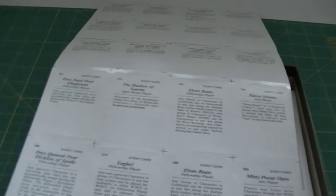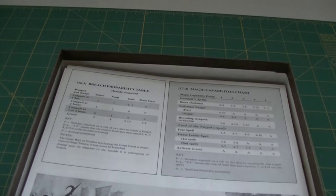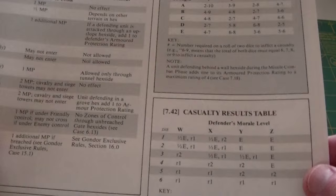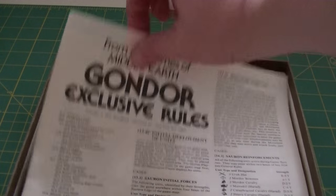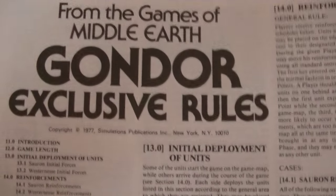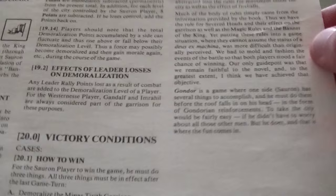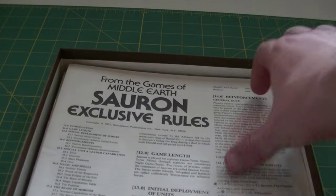There's Tom Bombadil intervening - something missing from the movies of recent years. Looks like here we've got the Gondor charts and tables, which is nice because these charts and tables are actually separate from the rulebook. However, they are not on card stock - just on regular paper. The Gondor rules - exclusive rules, because I think they do some series rules - are actually just a single fold-over sheet, essentially four pages. So like I said, it's almost like they're mini-games. And there are the Sauron exclusive rules - same thing, just a couple of pages.